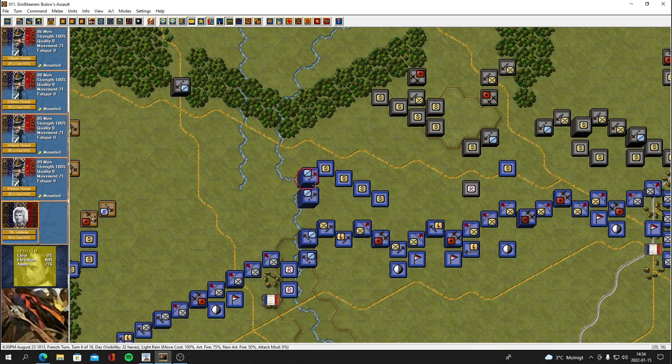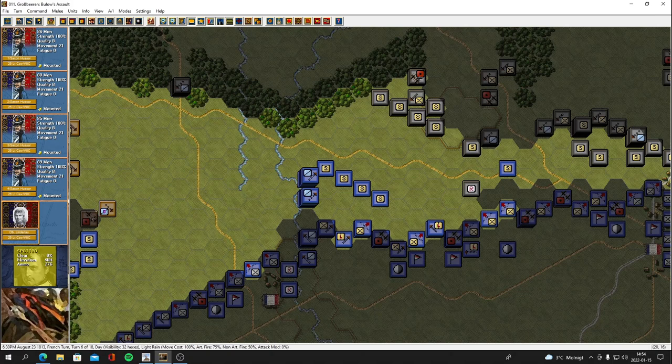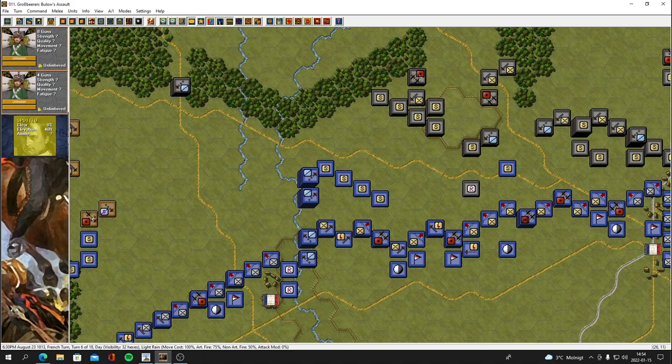A couple of options: one, I could just leave the cavalry for now. Those guns have turned around — we don't know if they can see us. There's a line of sight question. The elevation is 40 feet, and we're at 40 feet, but there's a lot of infantry in between. I wonder if they can fire through there and hit my cavalry. If they were at a higher elevation they'd definitely be able to fire down on us.